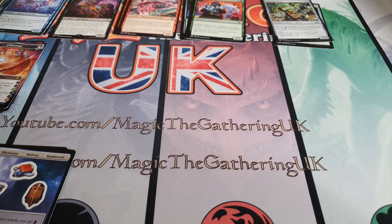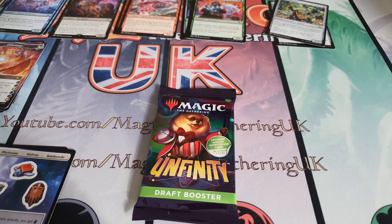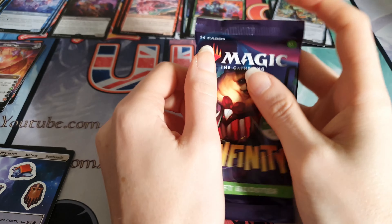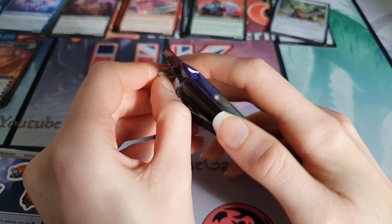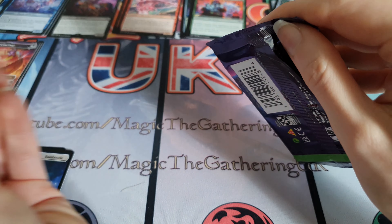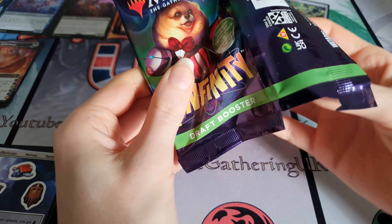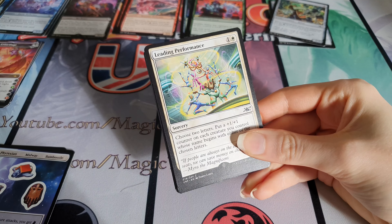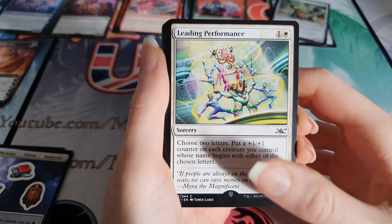We've already peaked I think - we opened the best pack second. We got an alt-art mythic and a shock land so we're already winning. None of the cards in this set are worth anything apart from Space Pup, Space Jace, and Sword in Half for some reason. Other than that the cards are all pretty much worthless but cool nonetheless. The shock lands are good - we got a space island as well.